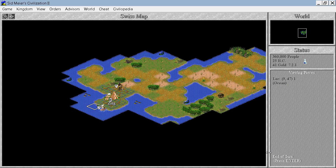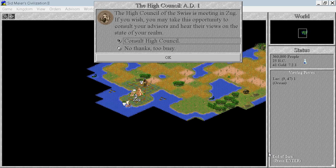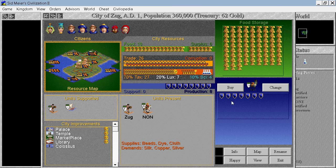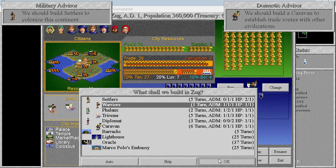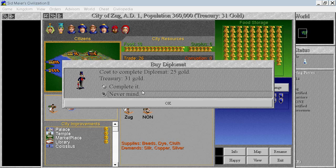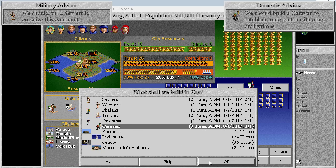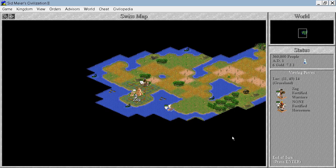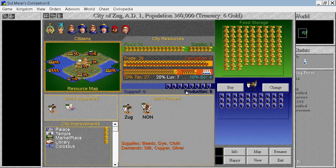I will move with the ship a little bit. Let's do some rush buying. We have 8 production - because we have the silk now, perfect - but we still need two more shields and I have no idea where to get them from.